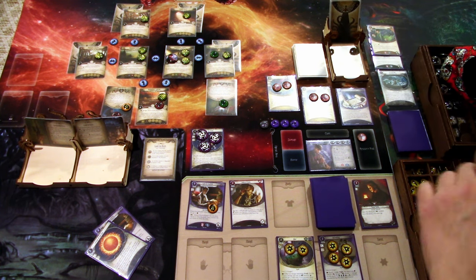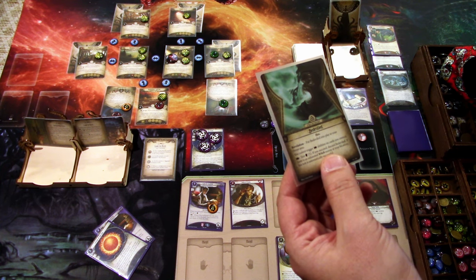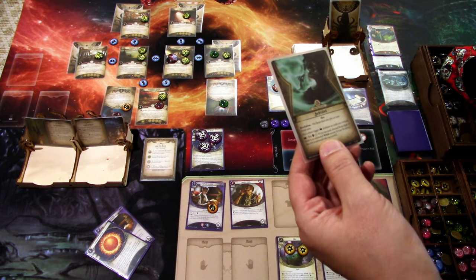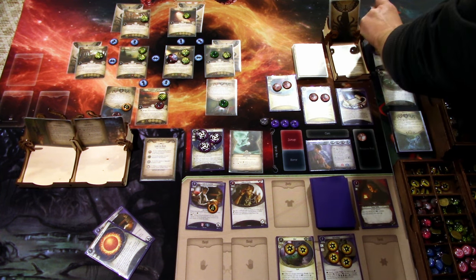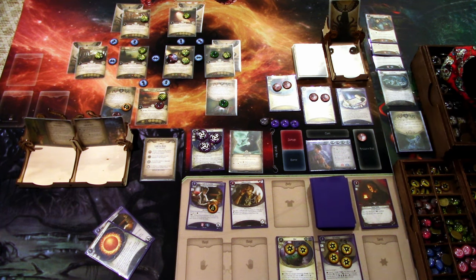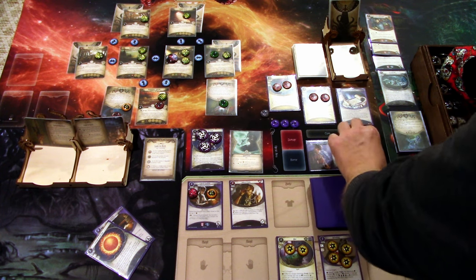Encounter card is Bedeviled — put Bedeviled into play in your threat area; you cannot trigger action abilities on cards you control. Test willpower 3 — if you succeed, discard Bedeviled. If there is an exhausted witch enemy at your location, this test automatically succeeds. At the start of the turn we reveal Dr. Milan, so my intellect is boosted by two. First things first, get a resource with David Renfield.